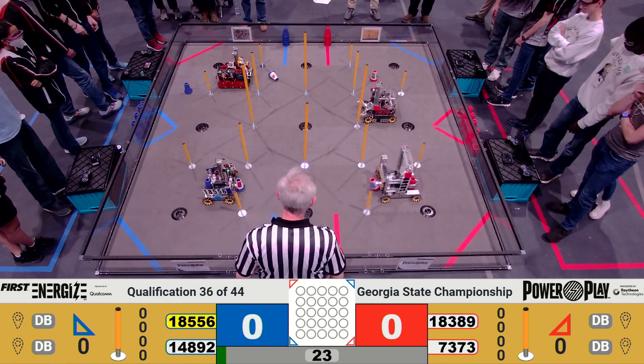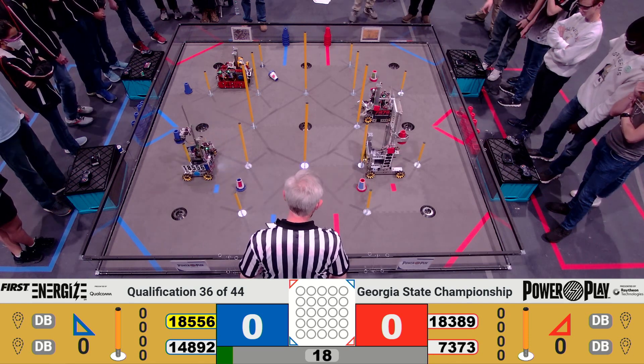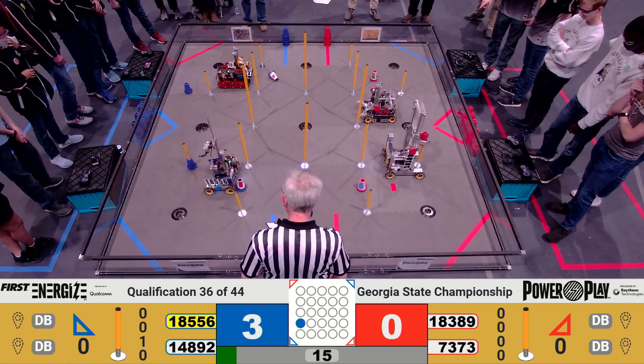Now for team 14892, looks like they just parked — 18556. Going over to the low junction, they score — 18389.